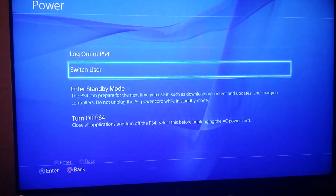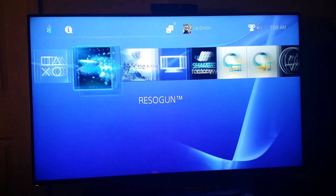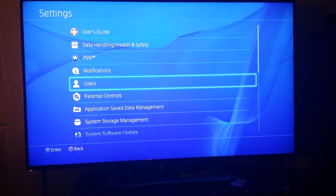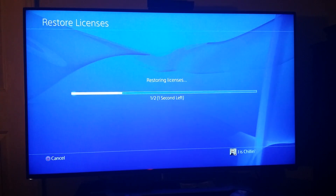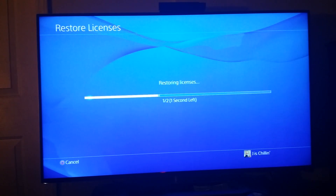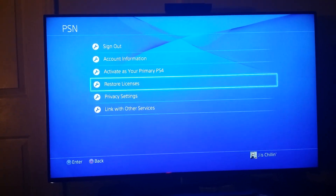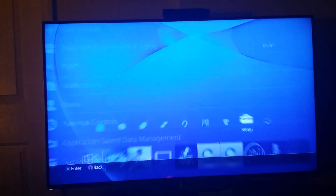Now go over to the second account. Go to PSN and hit Restore Licenses — boom, everything's all good. Licenses restored. The reason why is there's something wrong with your other account. I tried it a couple more times just to prove it — three times, licenses restored every time. Everything's all good.